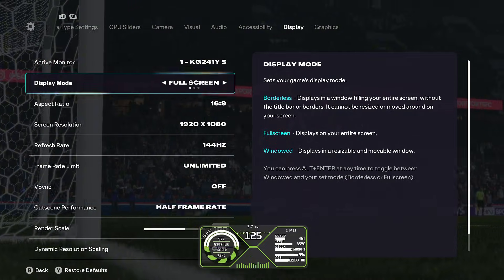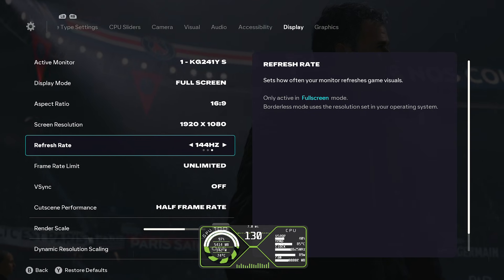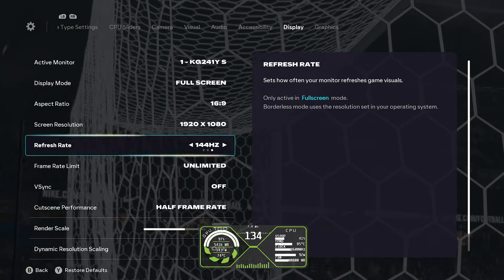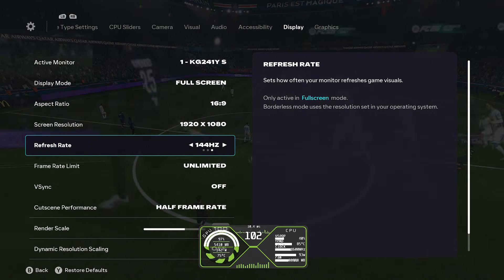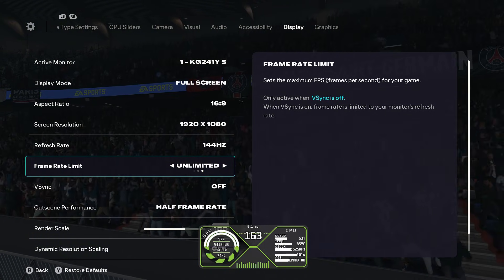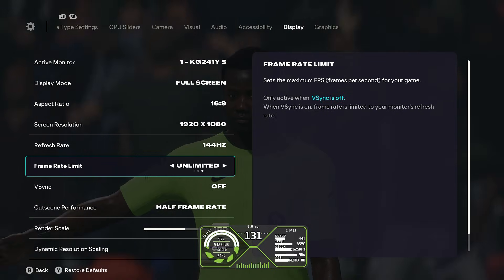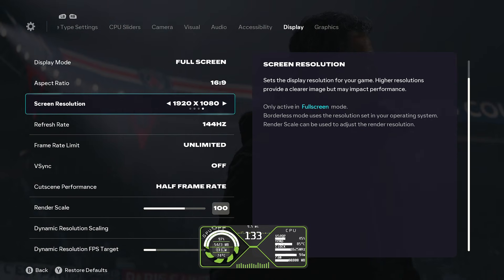Watch what happens to my FPS once I do that. My refresh rate doesn't go up to 180 and I don't know why — maybe it's not an option in FC26, or maybe only if my monitor were 240Hz would it show 240. I have the unlimited frame rate because my computer can go higher than 240. I could cap it at 240, but I haven't noticed much of a difference whether I cap it or not, so I keep it on unlimited.